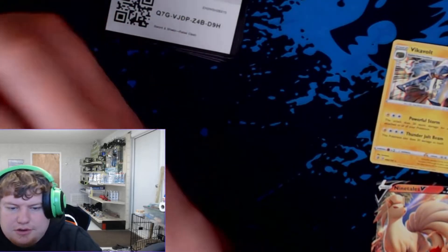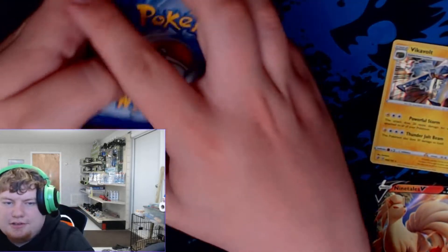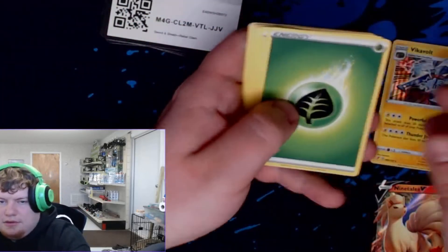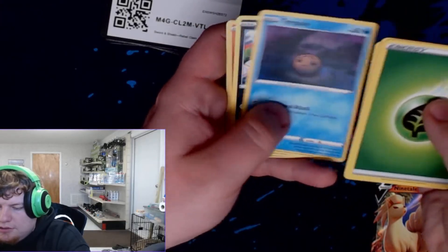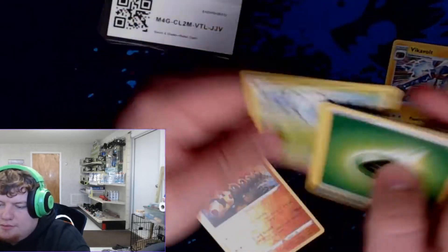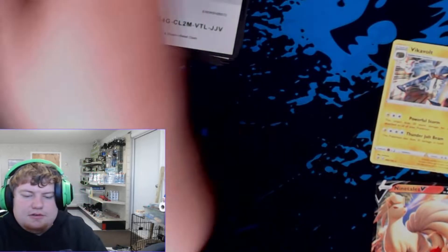Green code card — come on, I need some good out of this side. Leaf Energy, Dawnstone, Twin Energy, Phanpy, Dreepy, Galarian Farfetch'd, Honedge, Time Pull, Vullaby. Reverse Phanpy and Butterfree. We'll set the Phanpy aside — I know I pulled one earlier, but not a reverse.